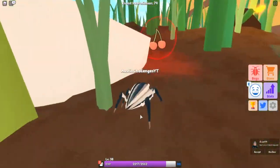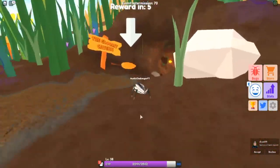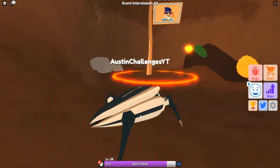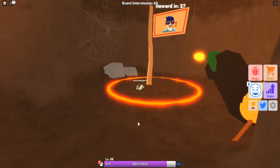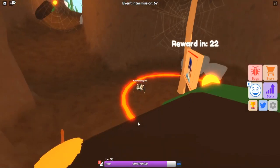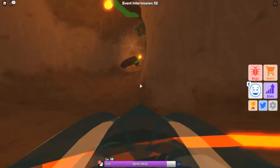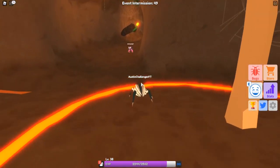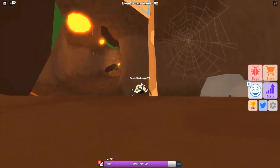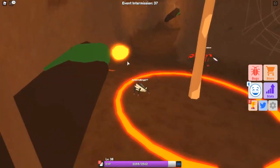The Squads update came out today — it's basically a thing where you can go with five other people and explore the world. There are also caves in this game where you can go down — it's like capture the flag from those simulator games. Stand here and it'll give you a reward every 30 seconds. You do have to protect yourself because people can kill you and claim it. Shout out to the game creators for giving me YouTuber rank!